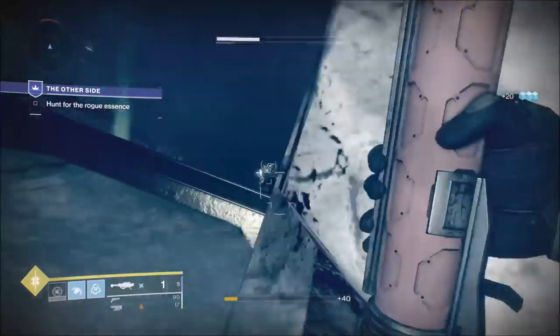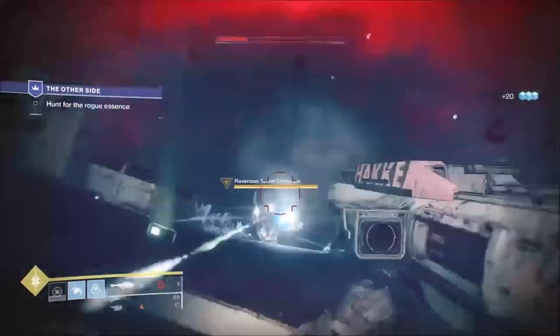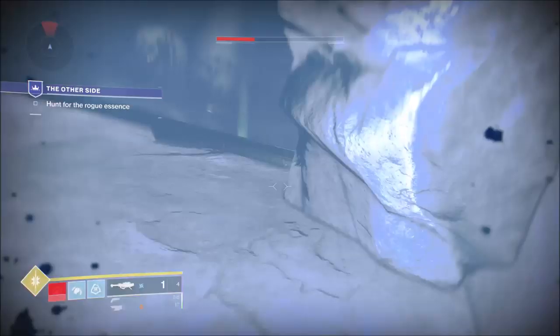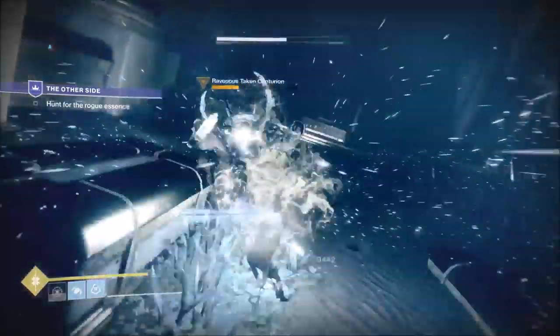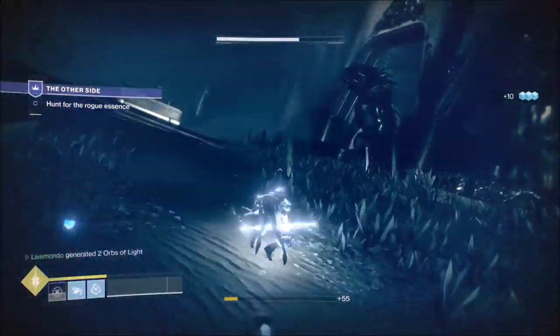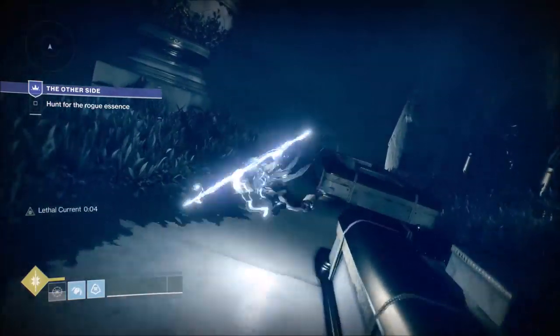This happened to me the first time too — that Cabal boy is going to keep doing that. So I'm just going to pop my super, dodge it, and take him out. By the next time you need the super, you'll have it back.